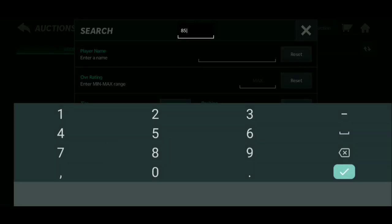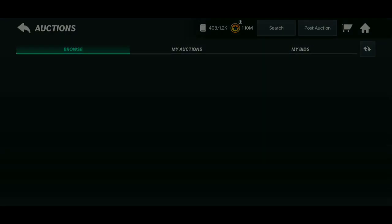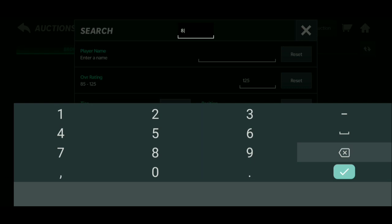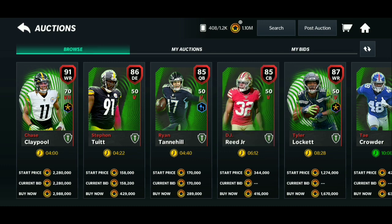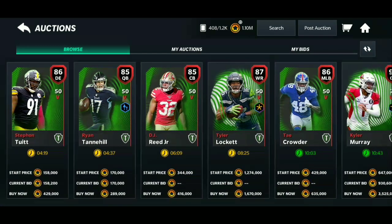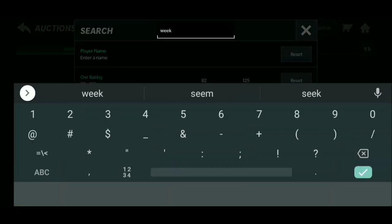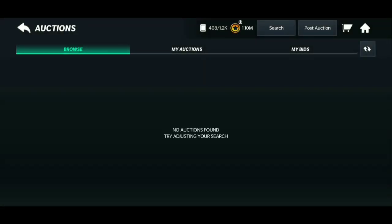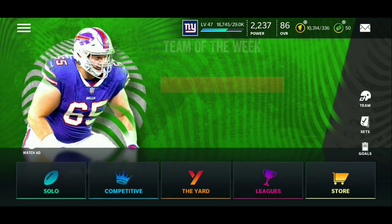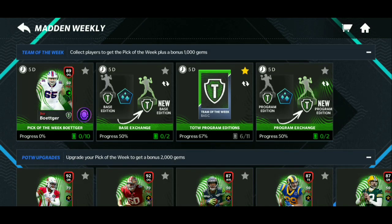Let's search for 85 plus Team of the Week players in the auction house. You've got 85 quarterback Ryan Tannehill — some of these aren't ideal. I'd like to be able to search specifically for week eight players, but I can't filter that way. Either way, the 85 pluses are in the set for the 89 overall guard master.